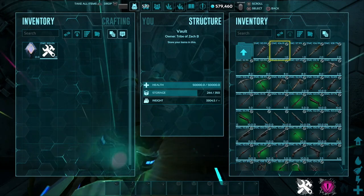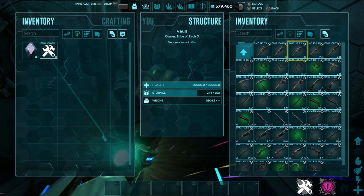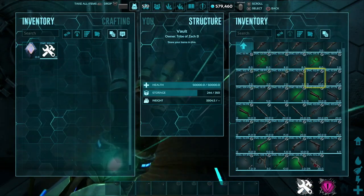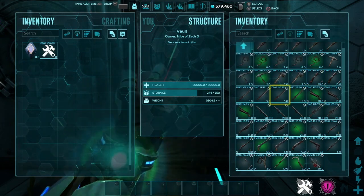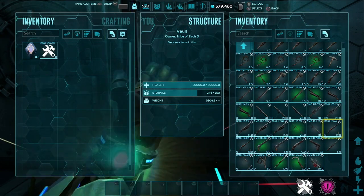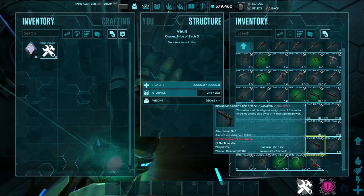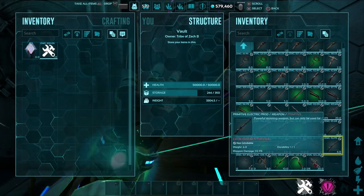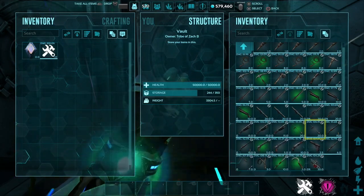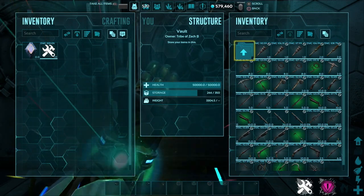For weapons we saw a huge variety — everything from torches, clubs, and whips to pickaxes, axes, crossbows, swords, rocket launchers, a pump-action shotgun, a couple of lances, long necks, simple pistols, a fabricated pistol, and even one mining drill. It's a pretty good variety of weapons you can expect to grab.